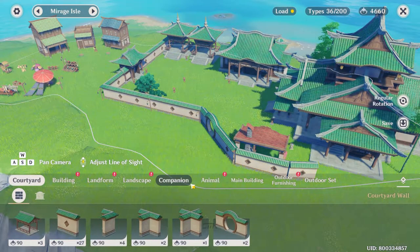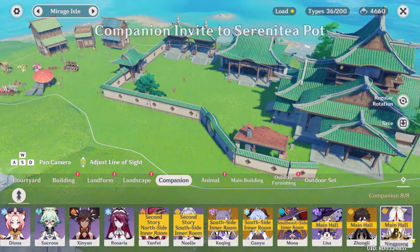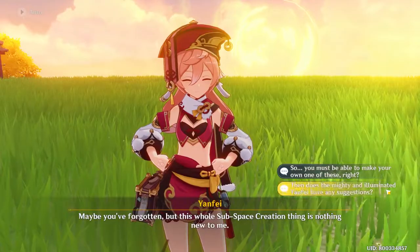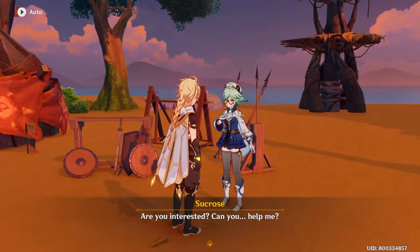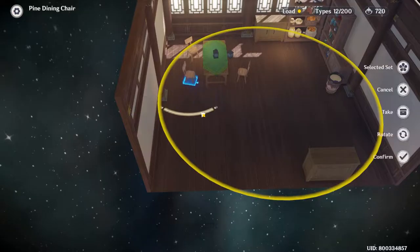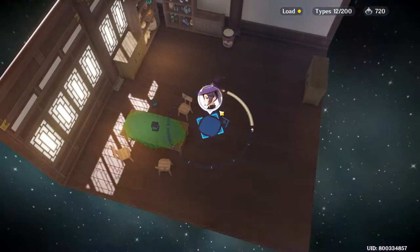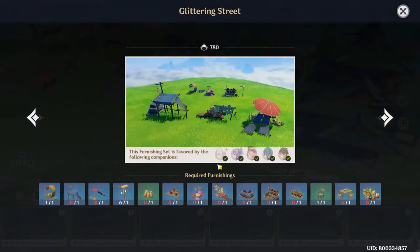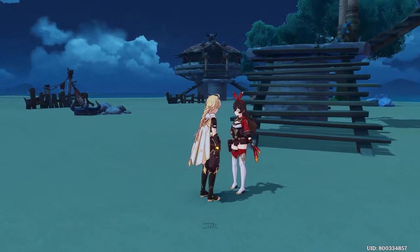A brand new feature has been added to the Serenitea Pot which lets us invite our characters into the pot. With this feature, you'll be able to talk to them, farm up friendship levels, and most importantly, get gifts from them. This is one of the few features added in 1.6 that made this pretty much a Primo gem farm update. You get gifts by placing sets that specific characters like — each character has up to two sets, indoors and outdoors. With each set, a character can give you up to 40 primos, which is not bad at all.